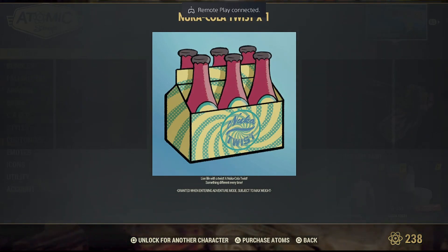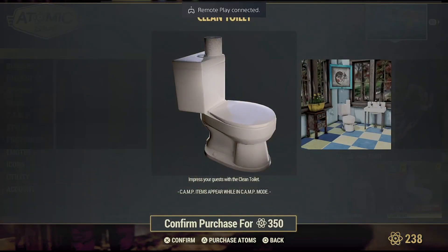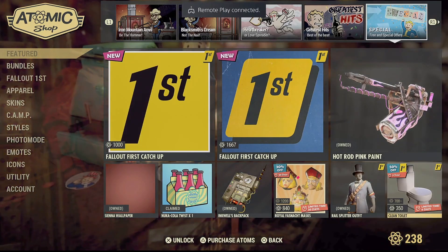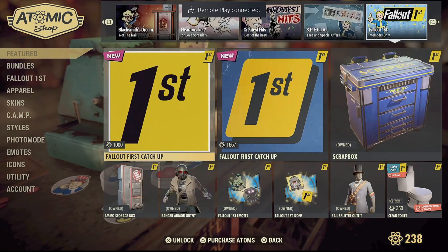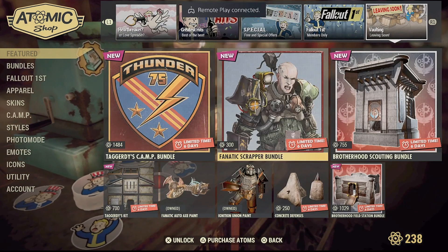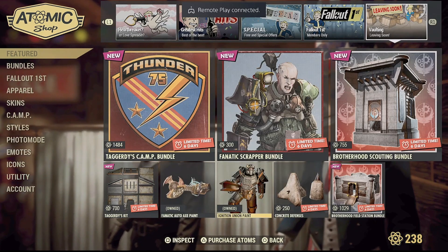As daily rewards you can grab the free item in the Atomic Shop — this is the Nuka-Cola Twist, one set. There's also the Clean Toilet: if you're a Fallout First user you can grab it for 350 atoms, otherwise I think it's 700 atoms. These are the items which came last week — I've already made a video about it, go check it out on my YouTube channel.